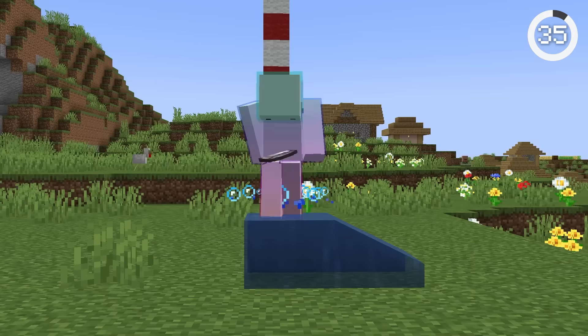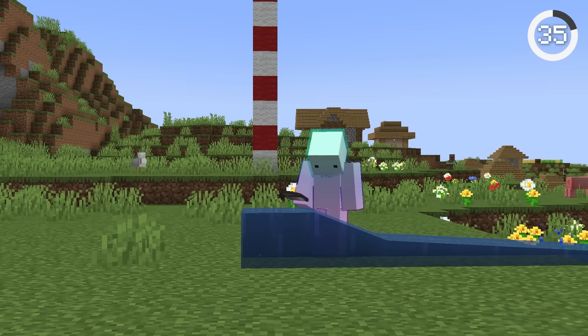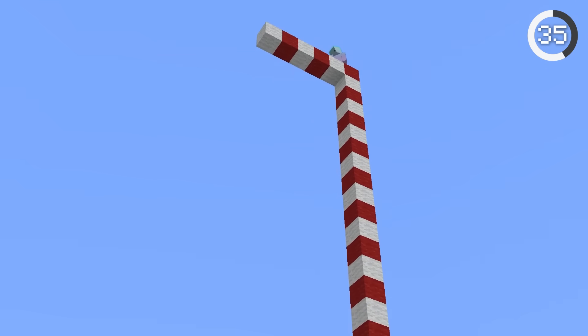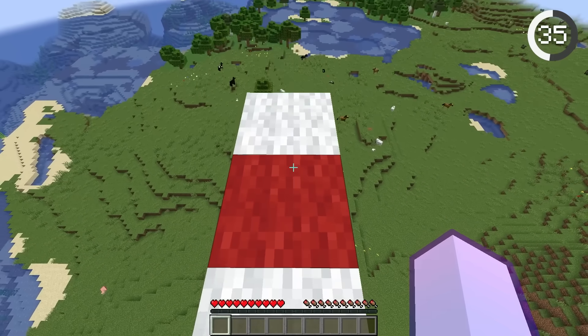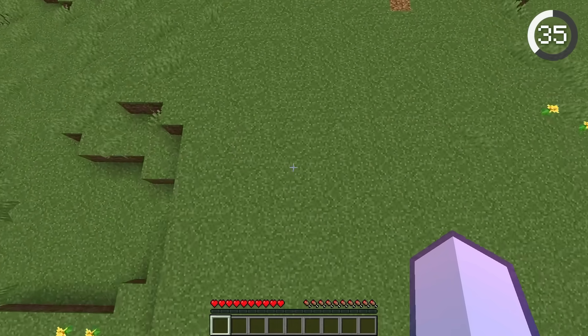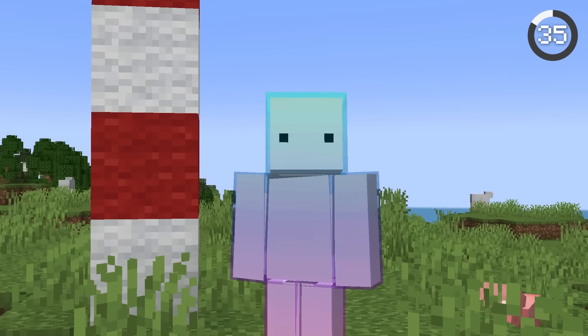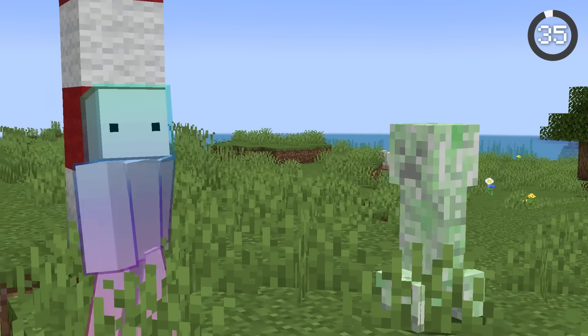We all know the water bucket clutch, but what if you could clutch without any items? You can in single player. If you sprint off a ledge that's over 35 blocks tall, hold jump in the air and sneak right before you hit the ground — you won't take any fall damage. I have no clue why this works, but it does.